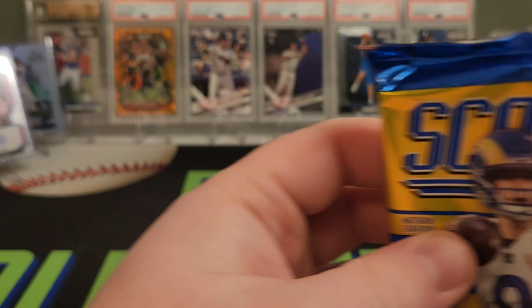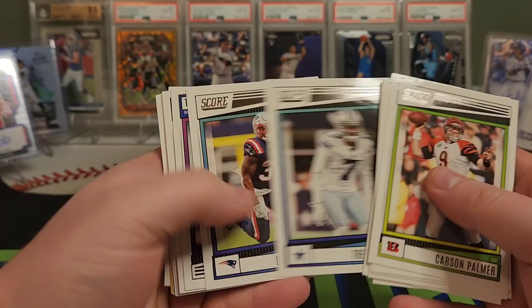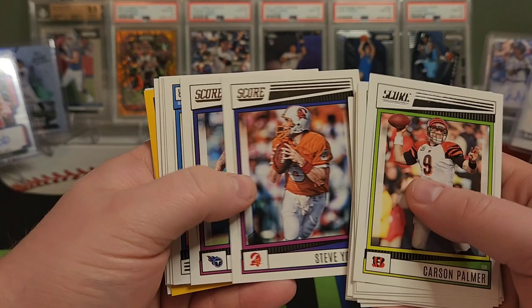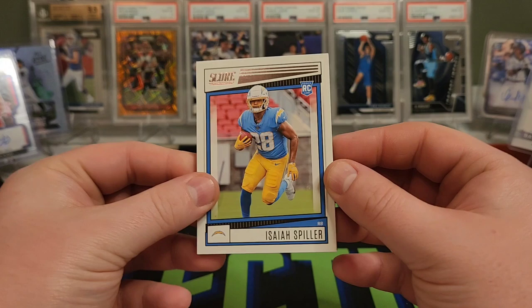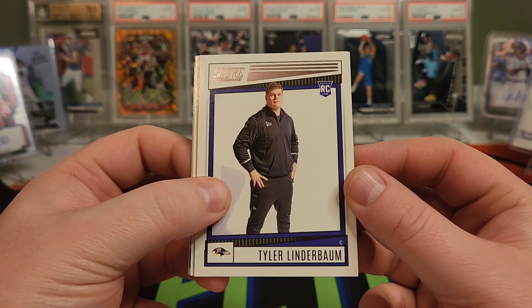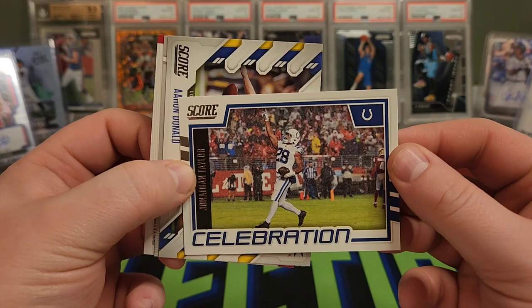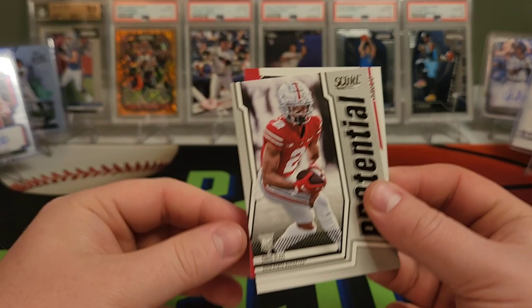And our last pack. Appreciate everybody watching — definitely let me know what you guys think. These are pretty cheap — I want to say they were $25, so it's definitely one of the cheaper blaster boxes you can get these days. And you get a lot of cards. I know it's not the highest quality or the biggest hit percentage, but definitely worth a look. Isaiah Spiller rookie. Tyquan Thornton. Aiden Hutchinson. Jaquan Brisker. Tyler Linderbaum. Harold Landry gold. A Celebration — Jonathan Taylor. Aaron Donald on the Sack Attack. Chris Alave Pro-Tential. And last card — Falcons Huddle Up.